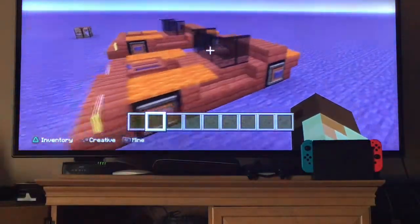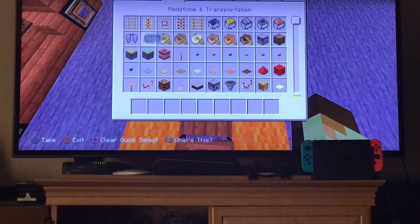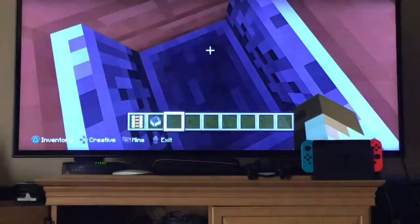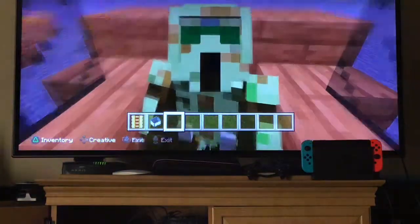If you want to sit inside the car, get a rail and a minecart. Place down the rail, then put down the minecart so you can sit inside. Thank you for watching the tutorial — stay tuned for more and watch all my videos, like, subscribe, and hit that bell to never miss a single video.